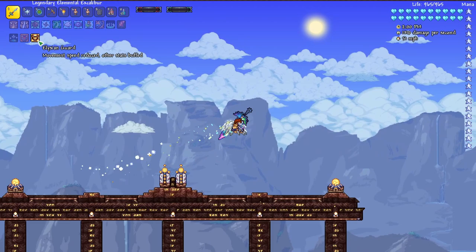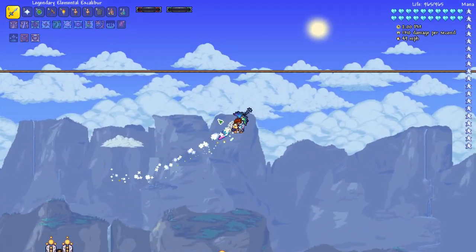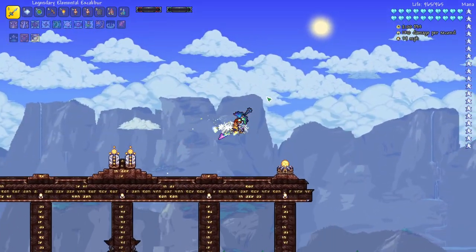I find using the Elysian Guard during the Supreme Calamitous fight is actually pretty helpful because it lets me be a little bit more precise. Often if you don't have it on, you can just accelerate way too quickly.